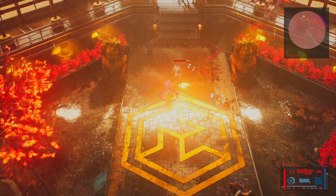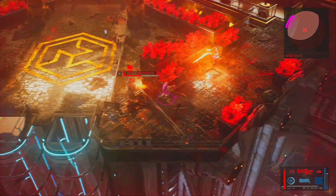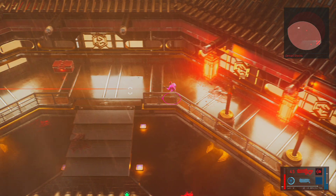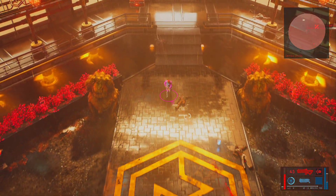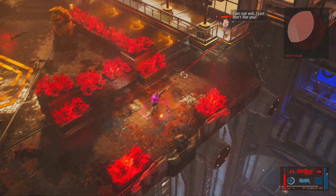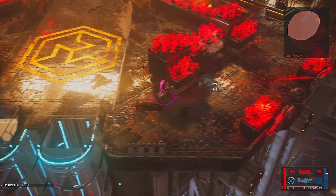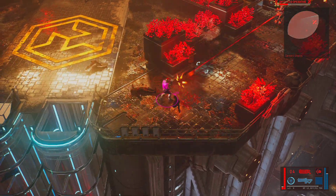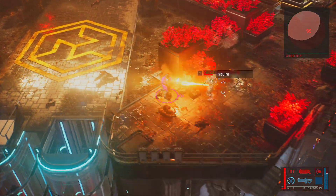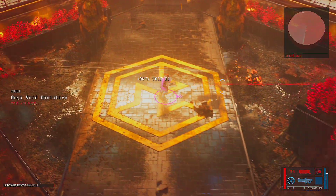Got heals going now. Putting the big guy on fire with the hand cannon — doing damage over time. This really is our boss-killing weapon. Very effective. Picked up an EBR Enforcer — that's new. Energy Burst Rifle.